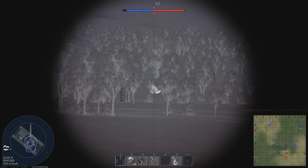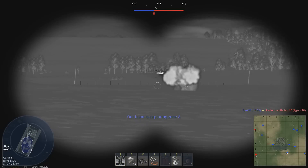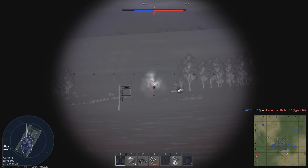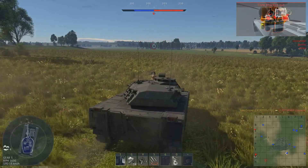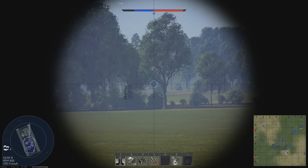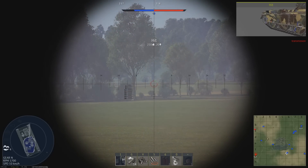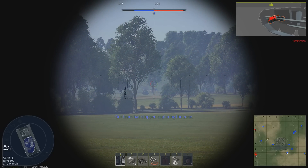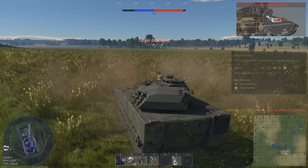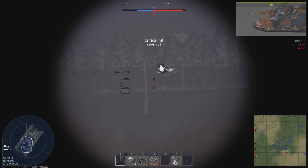You get access to both thermal optics and night vision, which substantially increases your lethality, allowing you to easily acquire and identify targets on maps with poor visibility — something I found incredibly useful in sim battles. The CV90 gets second generation thermal imaging, meaning the resolution is much higher than first generation thermals. You get thermal vision in both your gunner sight and the commander's view, giving you superb hunter-killer capabilities. The base reload rate is 8.7 seconds, which can be brought down to 6.7 seconds with an ace crew — average for battle rating 9.0.